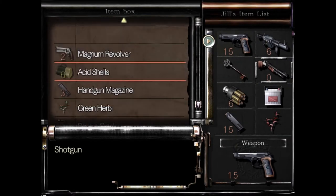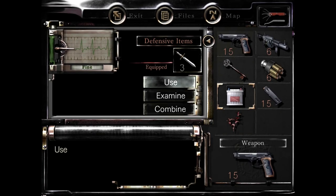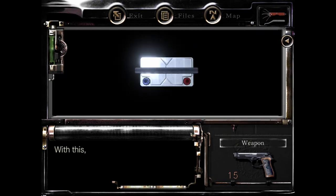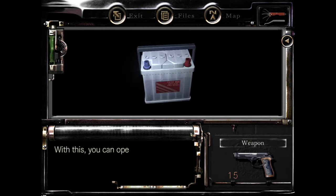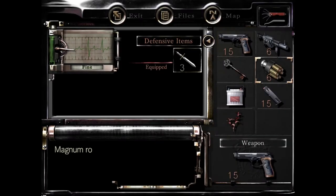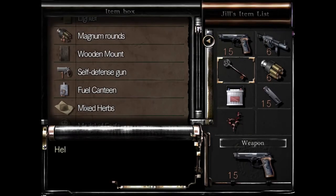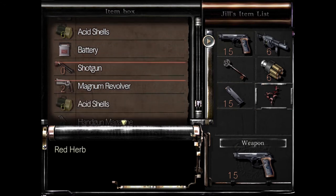The shotgun is out of ammo again. What is this battery really? With this, you can operate the elevator. But I thought I was already operating the elevator. Where am I supposed to put this down? I suppose there's another level the elevator can go to - if that is the case, we'll have to find out at a later time.